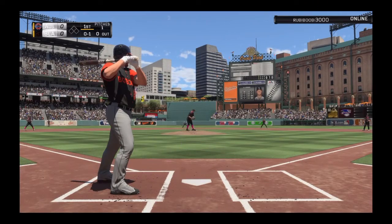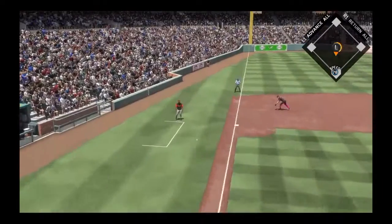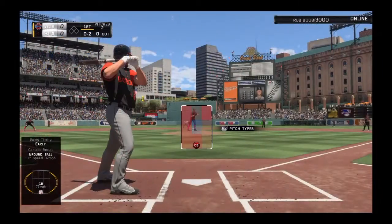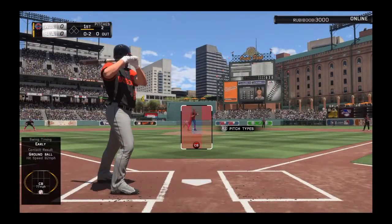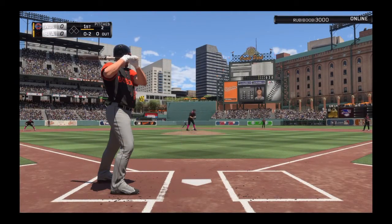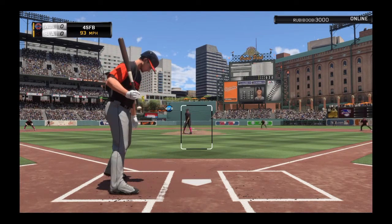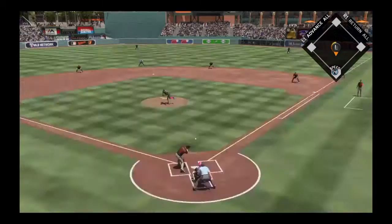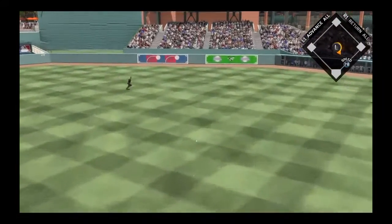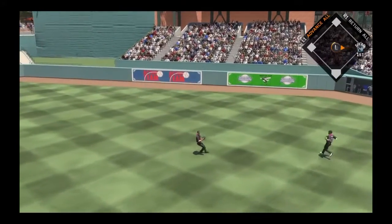I didn't like the commentary I just had right there. 0-1 count already. This guy's wind-up is weird. Now we're down 0-2. Who is this dude? Frederick? Doesn't pitch too fast. 0-2 count, I like LeMahieu's stance right here. I might bunt here, actually — nah, that'd be dumb. That's going to be ball one. 1-2 count, 2-2 LeMahieu. Fastball — and that's our first hit.